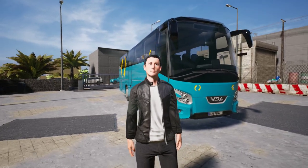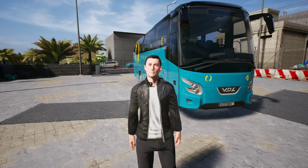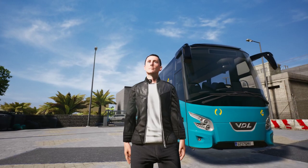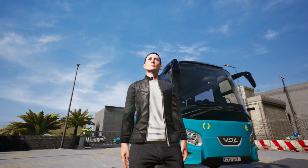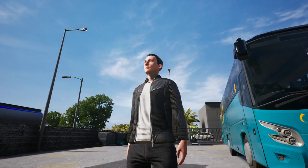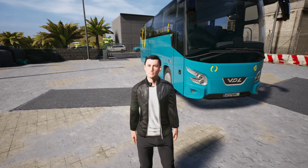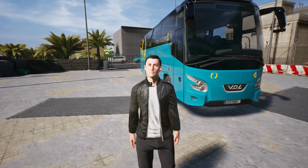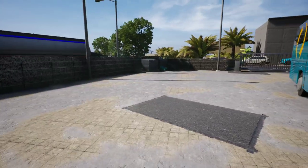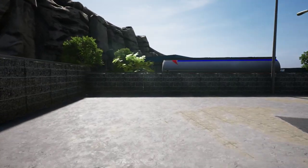Hey guys, Clumsy here, and welcome back to Tourist Bus Simulator. It's been a long, long time, I know. A lot of updates have happened since the last video. Are those clouds actually moving? They are, aren't they? That's super cool. Is that new? Anyway, in this episode we'll be featuring the recently released VDL Futuro FHD 2, and I bought one for our company — this cute little guy here, the smallest variant I think.